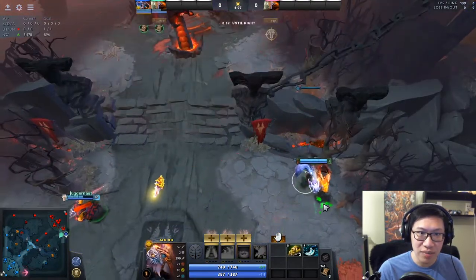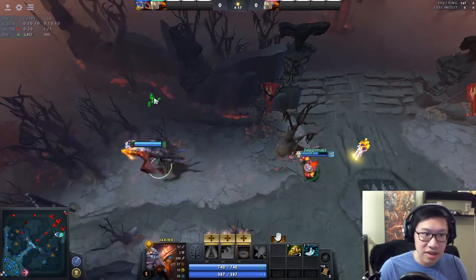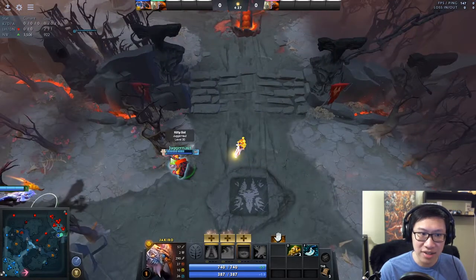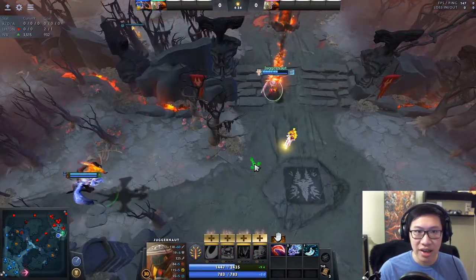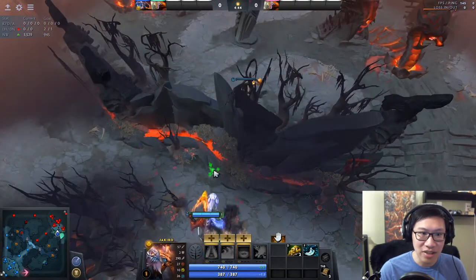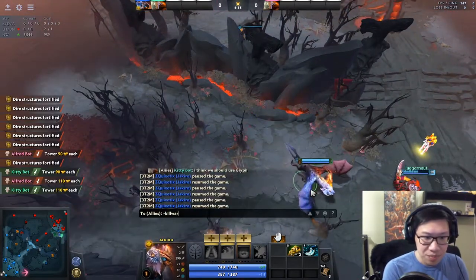Even with wards, let's say we place one here — we still can't see over here, or all the way in the back in these trees. Even if we get a ward there, we can see a good amount but there's still stuff hidden away we can't quite see. And because we're on the low ground, it's easier for them to deward — they can feel safer dewarding from their high ground, whereas for us to even place a ward we had to come all the way up here, which is scary if the enemy team has a force staff or any blink initiation.